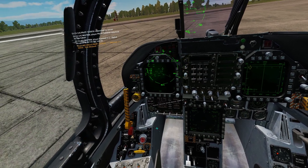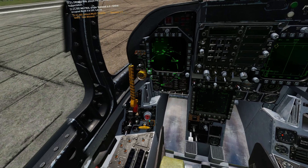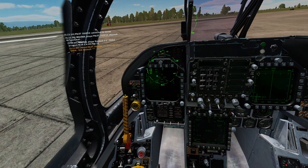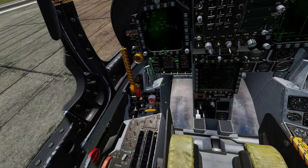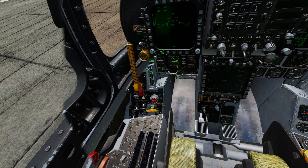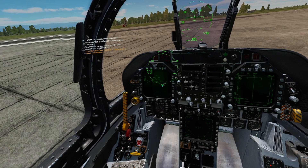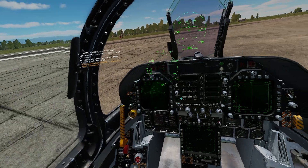So if we wanted to jettison our center pylon, we would choose center, make sure it's lit up green, and when we press this jettison button, as long as we're armed, we will drop our fuel tank in the center. If we wanted to jettison either our left cheek or our right cheek missiles, we would change this knob to right fuselage missile or left fuselage missile correspondingly. For now I'm going to prep to drop this right fuel tank and keep it in safe to make sure I don't accidentally jettison my fuel.